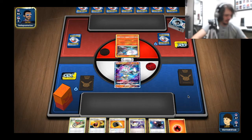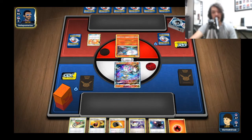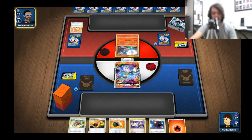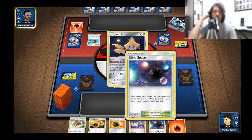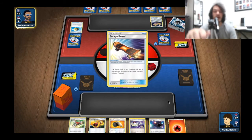Mirror match - right off the bat this could be an unfavorable matchup if they run Tapu Fini, because they could attack Blacephalon. This is definitely not who I want to have out to start this match. We're going to run down this Acro Bike unless we top-deck something really good. How I've changed approaching this deck is to be as aggressive as possible and draw as many cards - that's where this deck really shines.